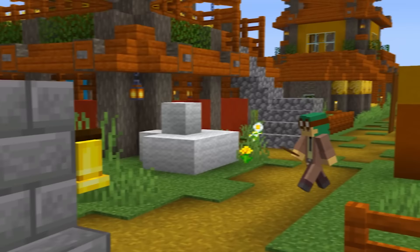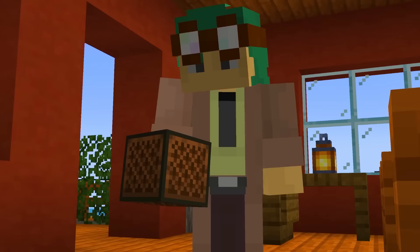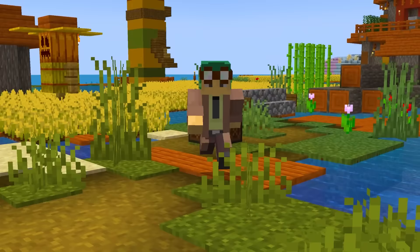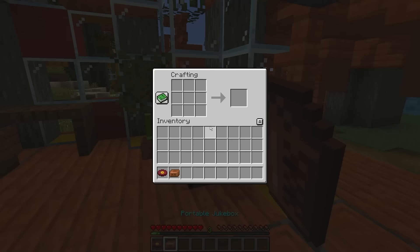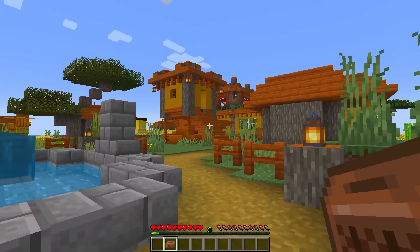Another incredible portable item I would love to see added to Minecraft is the Pocket Jukebox! Jukeboxes are great for your base, but what if you were able to listen to music discs while you travel the world? With the Pocket Jukebox, you're able to insert a disc and play it on the go! Just be careful not to get too distracted while jamming out!